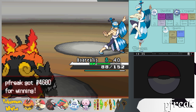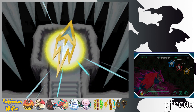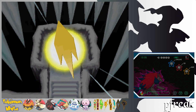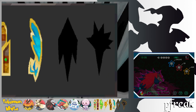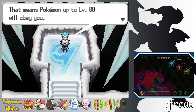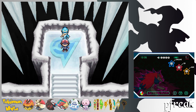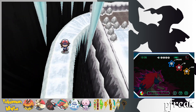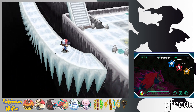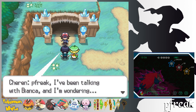We finally get the 7th Gym Badge — the Freeze Badge. That means Pokemon up to level 80 will obey. We also get TM79 Frost Breath, which always results in a critical hit — a really unique move. It's interesting because we haven't seen a move that always crits since Generation 1, where crits were determined by speed and high-crit-chance moves would always crit on fast Pokemon.